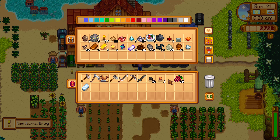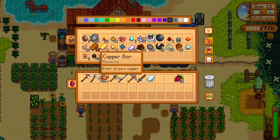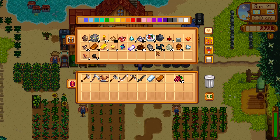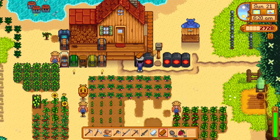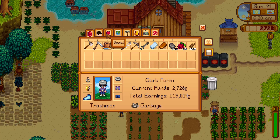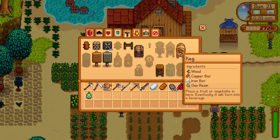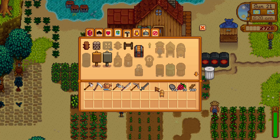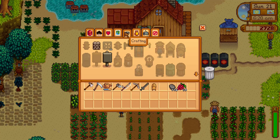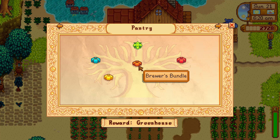That costs a lot of money - quite concerning. I have some geodes already but I'm not going to crack them today. I need to make a keg. Wood... okay. Now I can actually start making some of these things for the brewer's bundle.